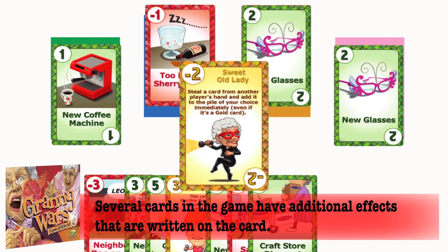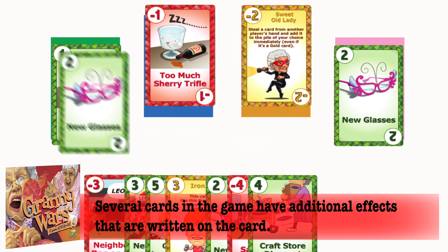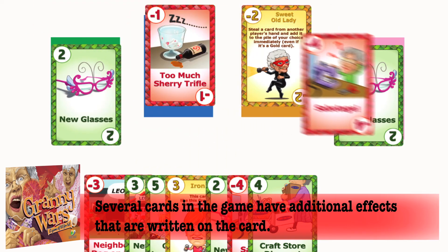There are several special gold cards in the game that do something a little extra, written on the card, such as this sweet old lady card that steals and plays a card from another player's hand when played.